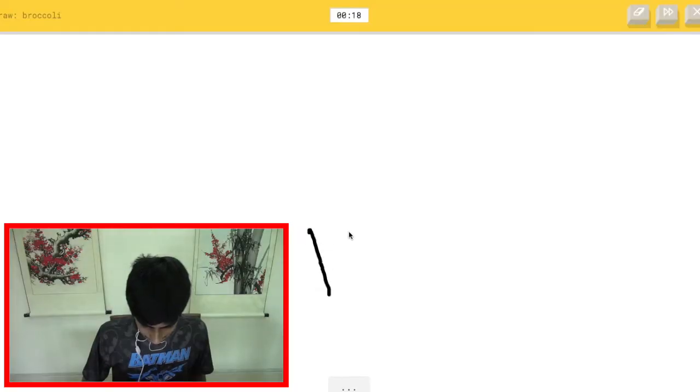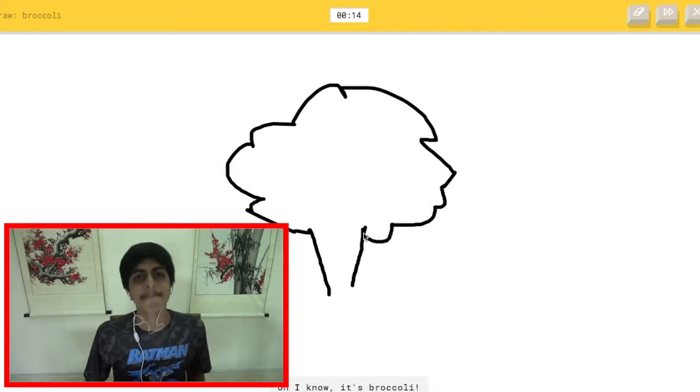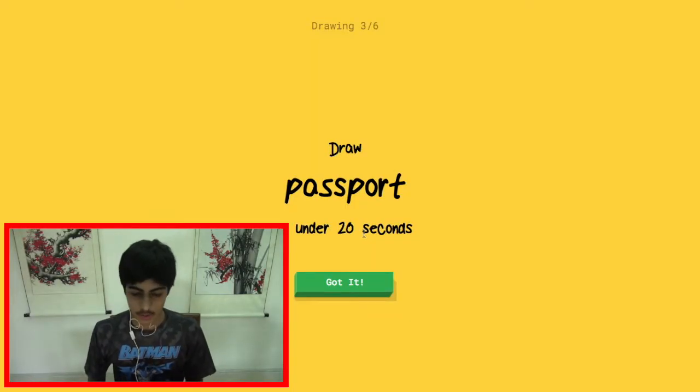Next up: broccoli. I hate it but I know exactly what it looks like, let's do this. The AI sees line, feather, mountain, wishbone... matches... oh, it knows it's broccoli — yes, yes, yes!